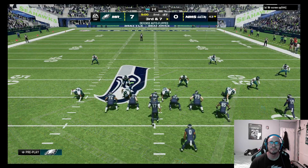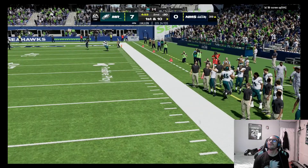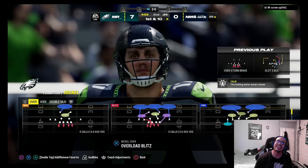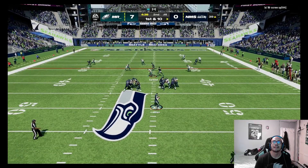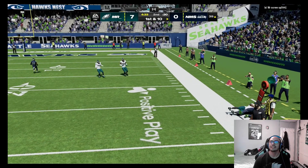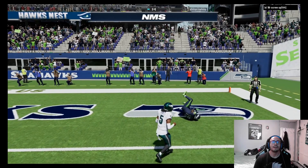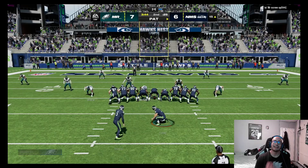We're gonna send a blitz — auto alignment to baseline. Get the pressure off — boom. Oh, he caught that — I was right there. That is so BS. We need a DB out here. He's got him wide open — Jalen Ramsey got burnt! I even put pass commit over the top and he still got burnt. That was pretty bad.